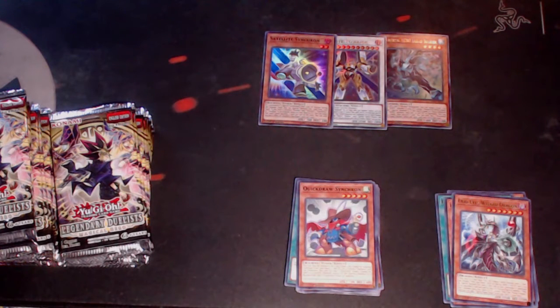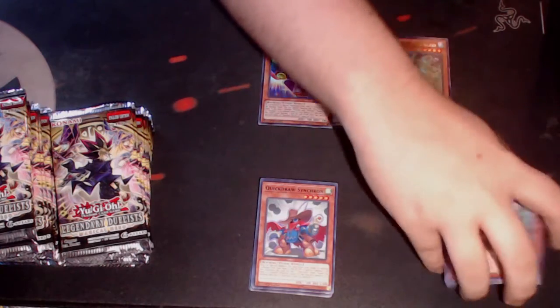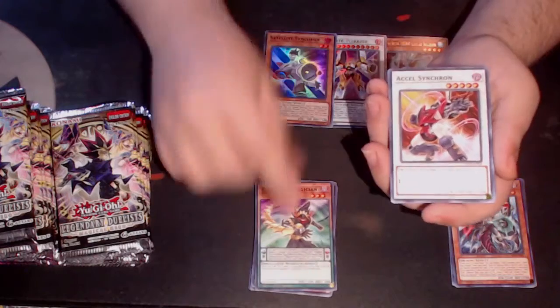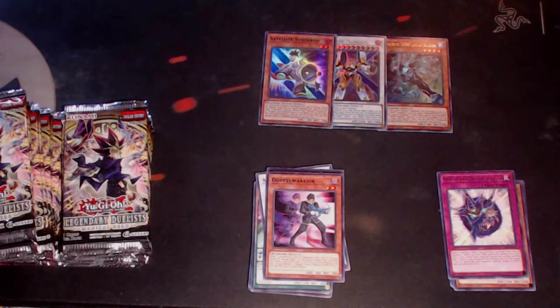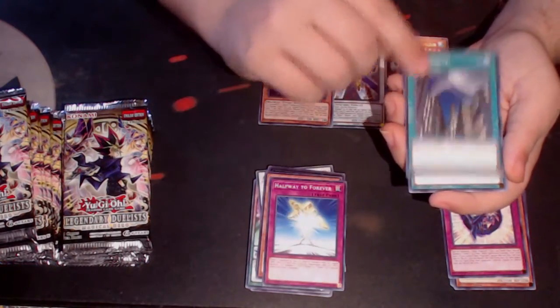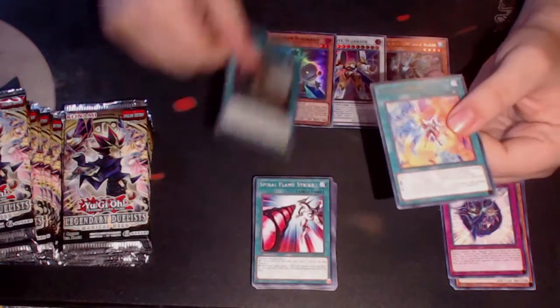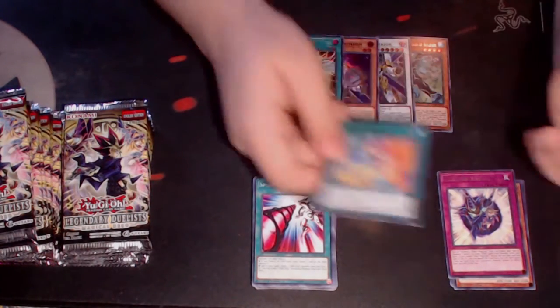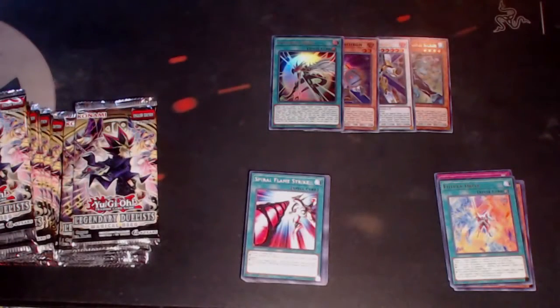Odd-Eyes Wizard Dragon is great for Odd-Eyes decks. This set has four main character archetypes — Yuma, Yusei, Jaden, and the pendulum protagonist. We have Toon Geezer, Cell Synchron, Utopic Future, Doppelwarrior, and a Navigation that looks weird as a rare. This set has four main protagonists — it doesn't include the person from Link VRAINS. Halfway to Forever, Skyscraper, Spiral Flame Strike, and a Favorite Hero. My phone's going off, sorry about that. Another Future Driver.